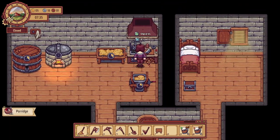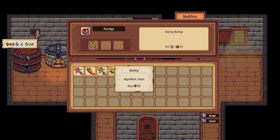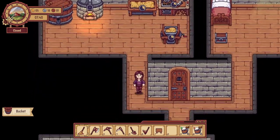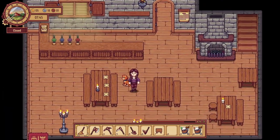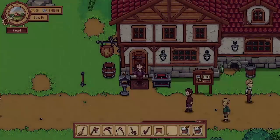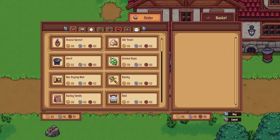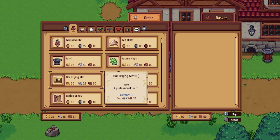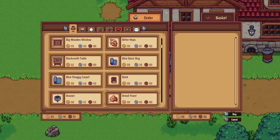Might as well start some more porridge. We'll go back outside because I do want to collect some more coal. I should see what else I need to order. Did I order some chairs last time? I think I planned to order some chairs but I don't know if I actually did.